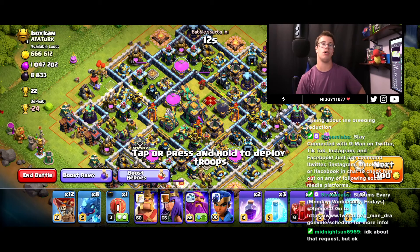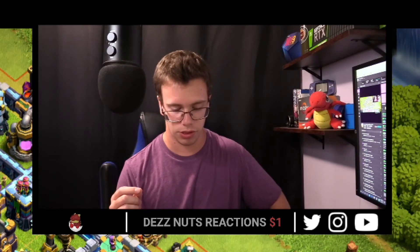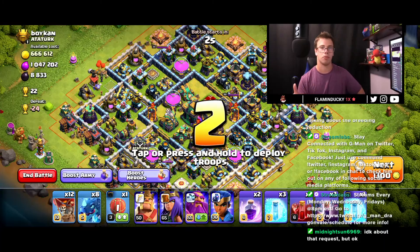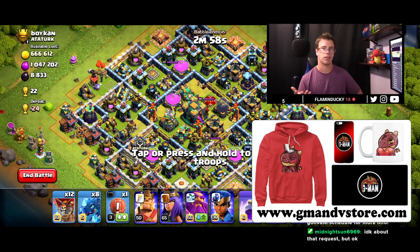We're about to get our first attack with an all e-dragon and balloon attack strategy — kind of like the big attack strategy. Then we'll do another one which is all e-dragons overall. I just want to do a legitimate attack strategy. This base is really nice because it gives me 1 million elixir, and I really want that elixir for some upgrades.